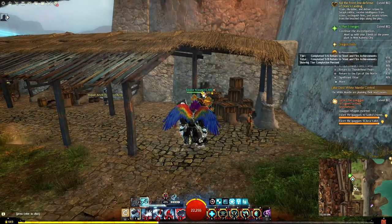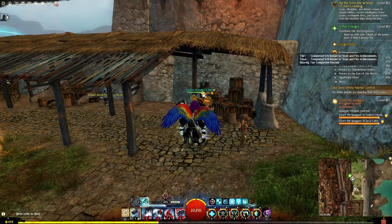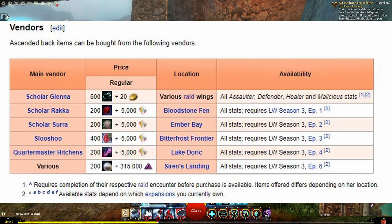Back items are going to be pretty similar - vendors. Pretty much all Living World Season 3 and Raids. This is probably the easiest way to get a back item.